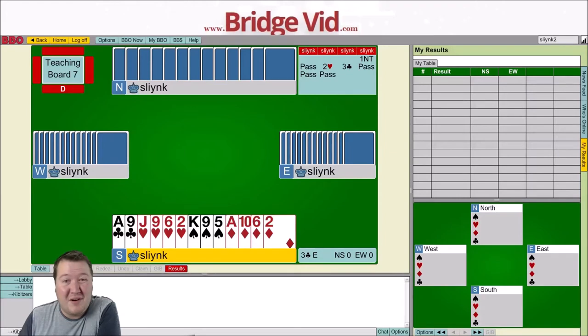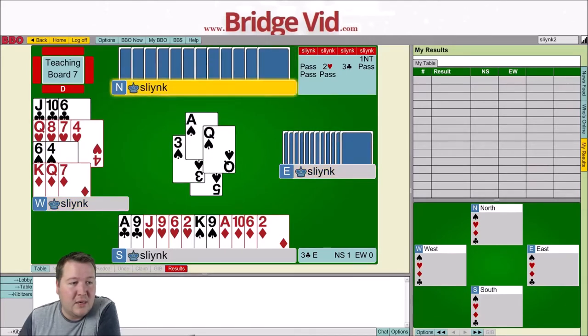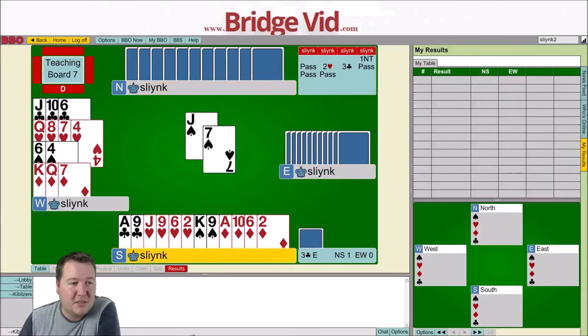I don't have a very nice hand to lead from, but I decided just to lead my partner's suit anyway. So I started with a low spade and dummy came down with quite a nice dummy, really. It went low spade, my partner put up the ace and the queen dropped. And my partner returned the jack and east was just false carding.